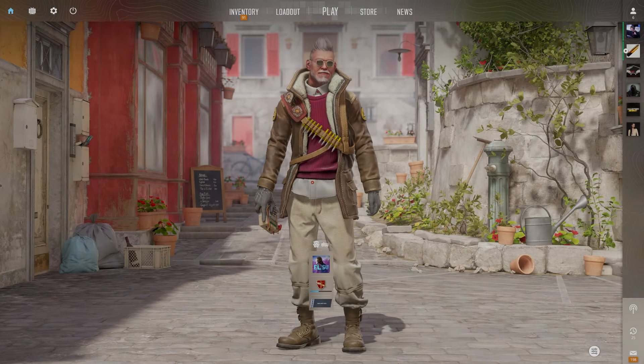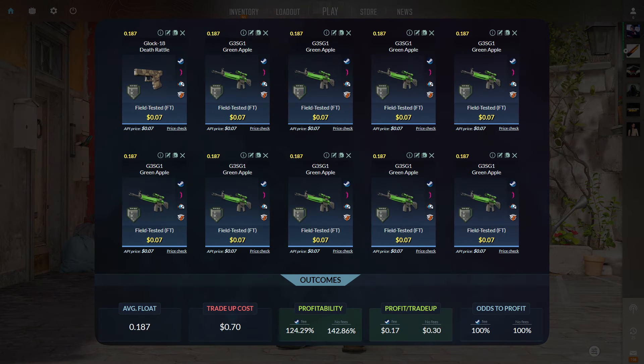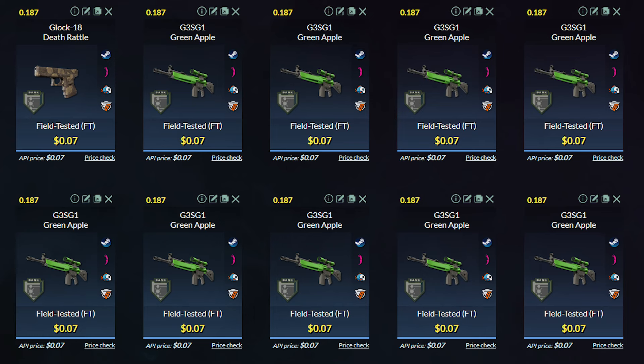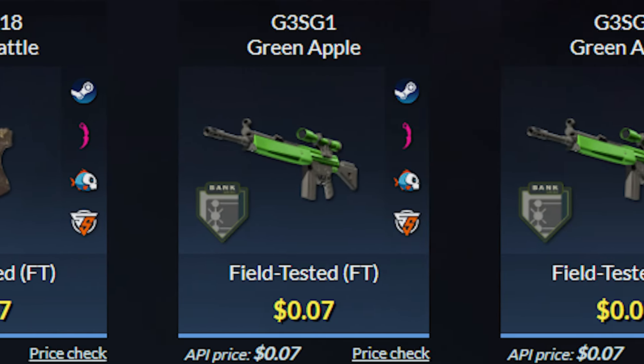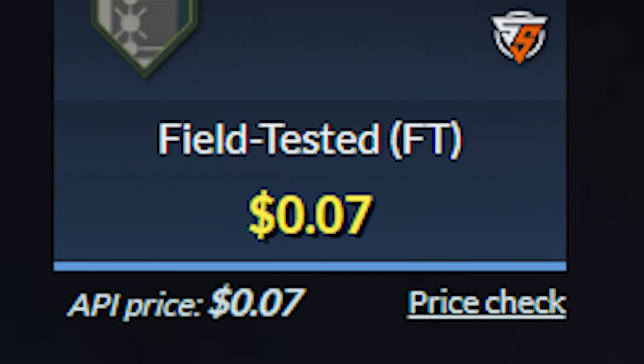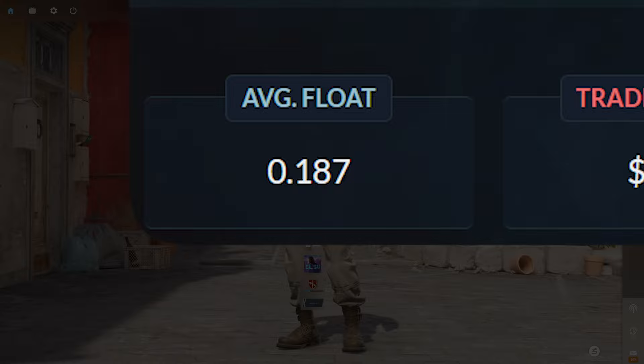In my opinion, the best trade-up that you can do if you have less than a dollar is this trade-up over here. This will be an industrial-grade Bank trade-up, where you will be using 10 field-tested Bank skins. You can use either the Glock Deathrattle or the GSG-G1 Green Apple, and you can get them for around $0.07 each. The average float of the 10 skins needs to be less than 0.1875.